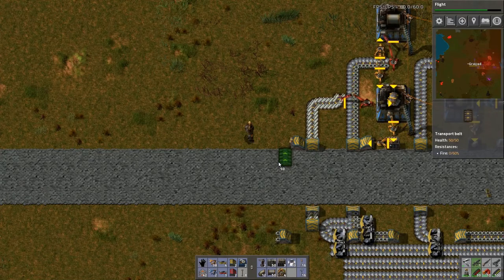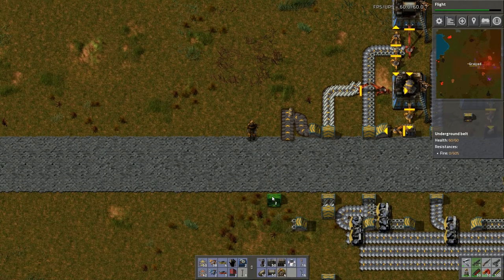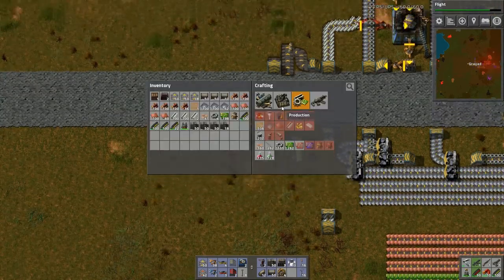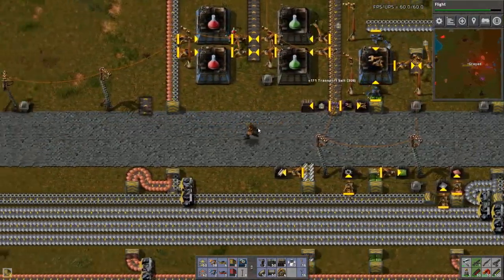I'll put this here for now for planning purposes. This is going to be where the green circuits come out, so let's get this lined up. And I'm out of underground belt again. Let's make two sets of that and get more transport belt.